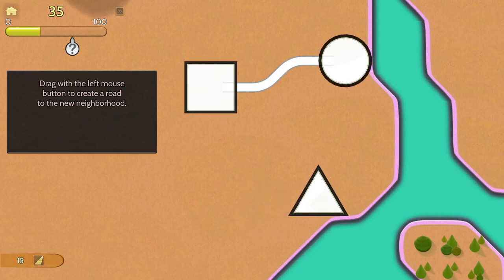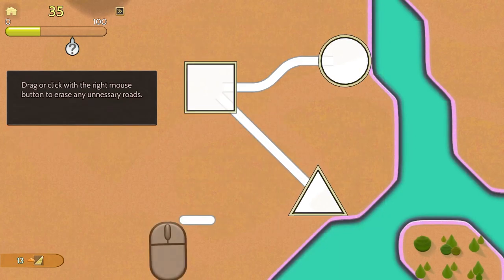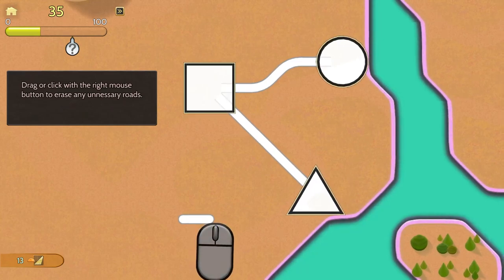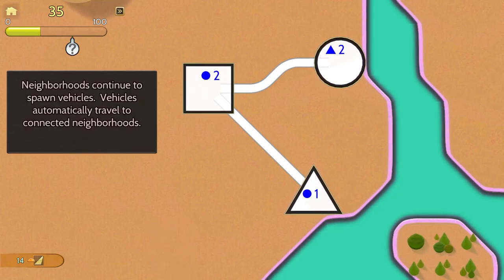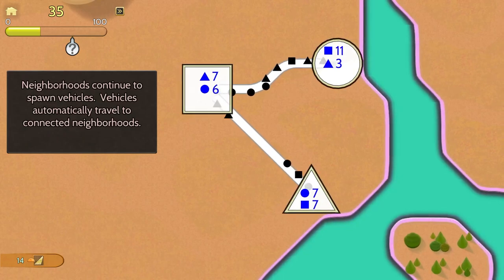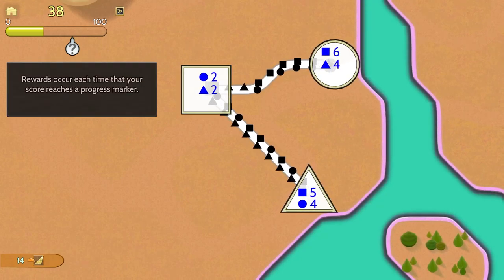Drag with the left mouse button to create a road to the new neighborhood — just like that. Drag or click the right mouse button to erase any unnecessary roads. Right mouse button to erase. Neighborhoods continue to spawn vehicles and vehicles automatically travel to the connecting neighborhoods. There's my phone vibrating in the background, I apologize for that.